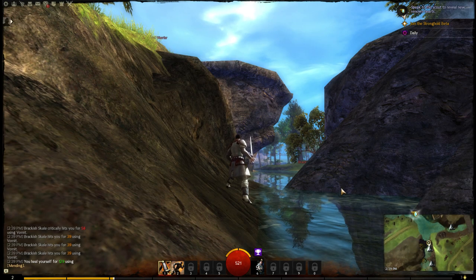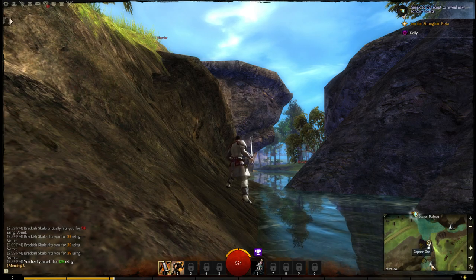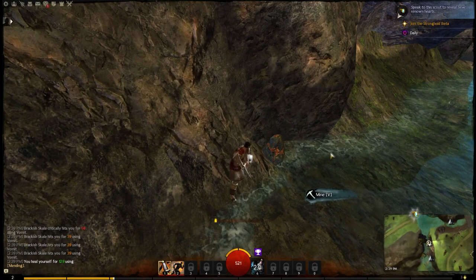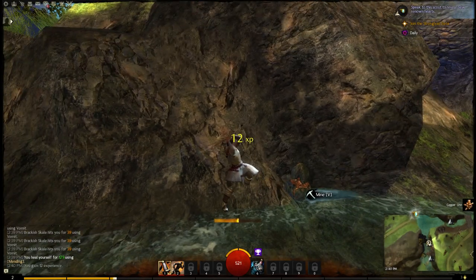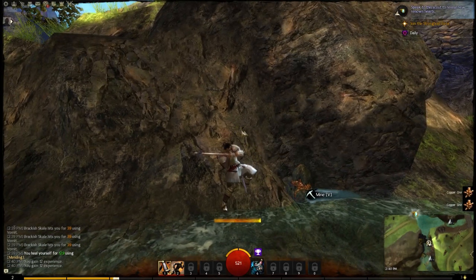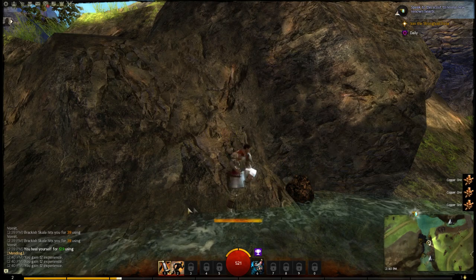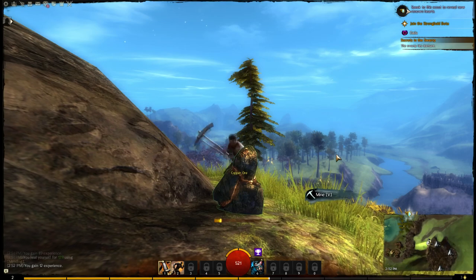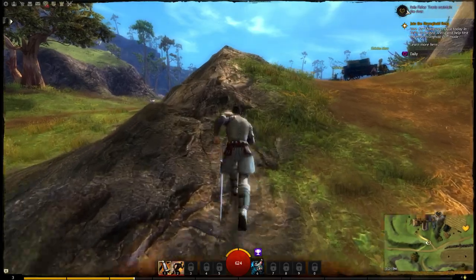Once you have your gathering tools equipped, look on your mini map for ore symbols, pieces of wood, or herbs. Striking these nodes not only gives you crafting materials that you can sell or use to level up your crafting disciplines, but you also get experience points — an easy way to level up while just wandering around the world.